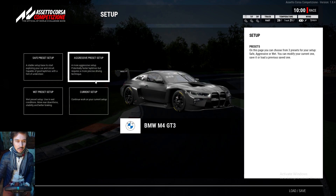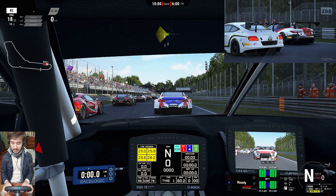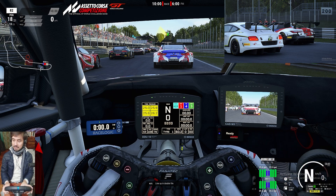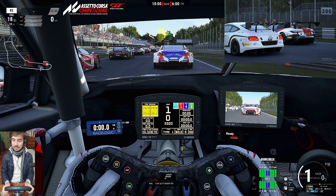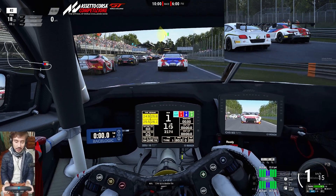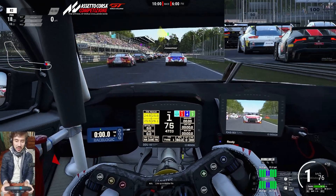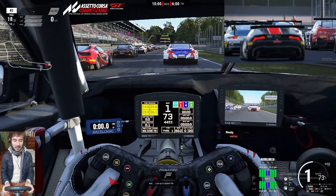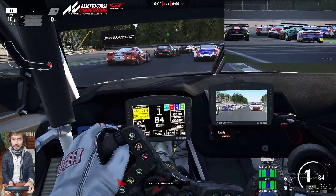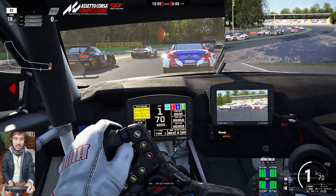We are going to be running with the aggressive setup. The track temp is 31 Celsius, the air temp is 28 Celsius. Here we are checking out the interiors on the BMW M4 GT3 for 2022 — it looks very, very nice. Let's see how the new force feedback and physics patch feels.